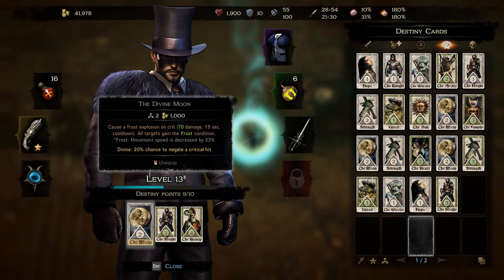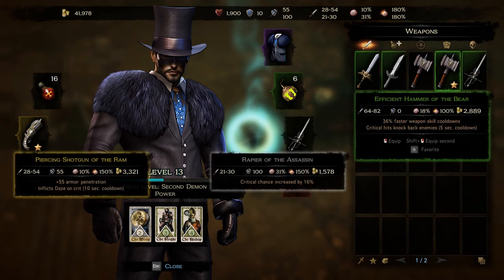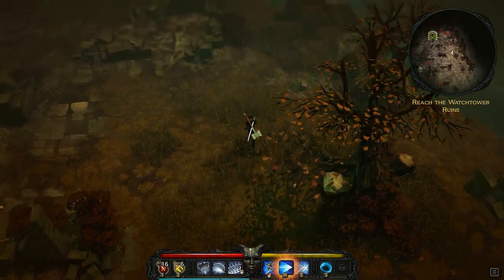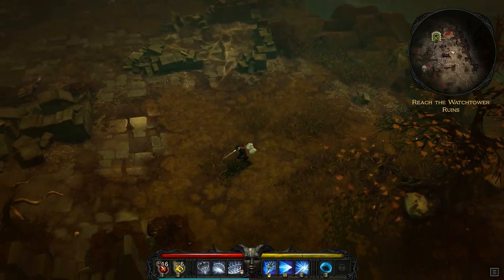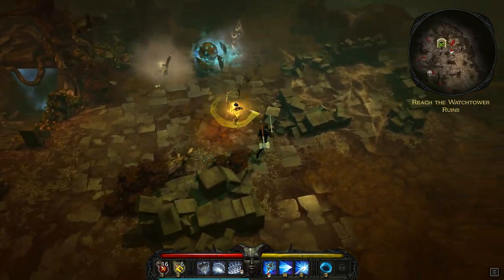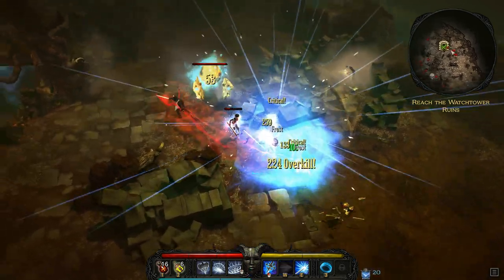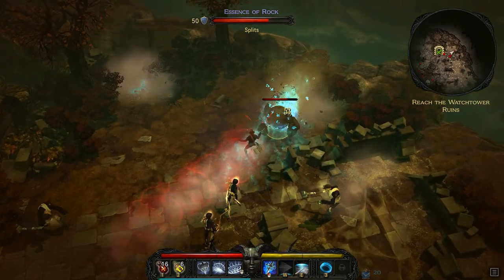Let's go with the Moon card so we can see the more active abilities in play, and swap out one of our rogue cards. You can see the frost explosions happening when we crit. Weapon-wise, I'm going to swap in the hammer to show you some of the synergy you can build going between two different weapons — one of the reasons I really like this game so far.